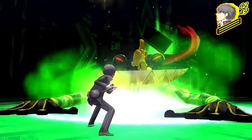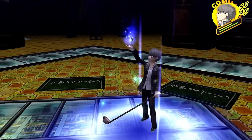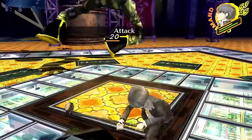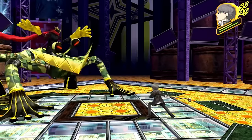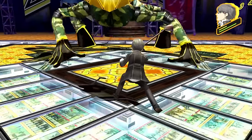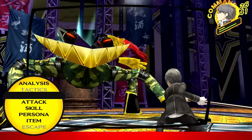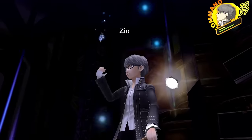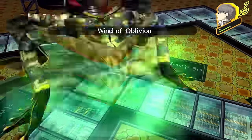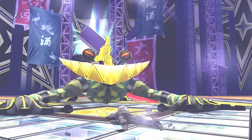Shadow Yosuke starts off by hitting our weakness with Gaaru, so going in we are already down to around 50 HP. The strategy is to use Zio to get a One More and then follow up with a regular attack to save HP and SP. The problem is that Izanagi doesn't have any healing spells, and with Shadow Yosuke being relatively bulky, there is no way to finish him off before running out of HP. So to start this challenge off on a good note, we already game over on the very first battle.